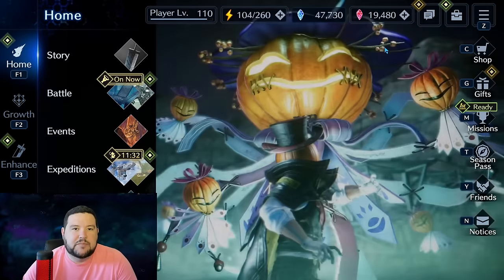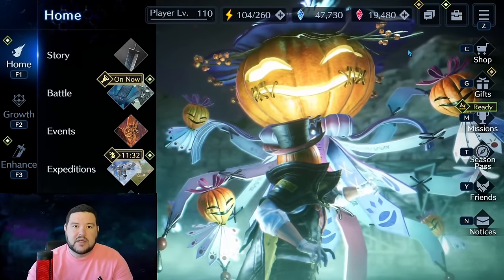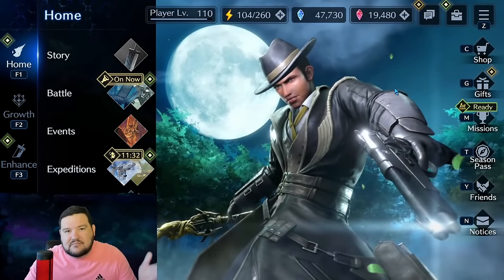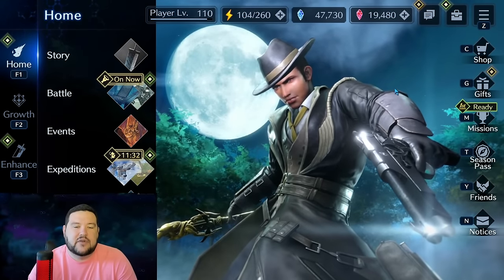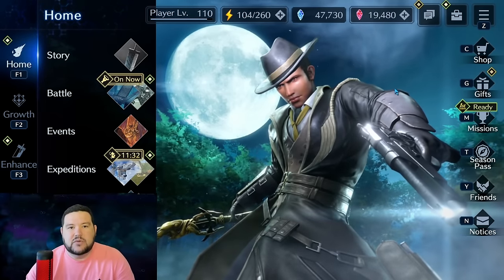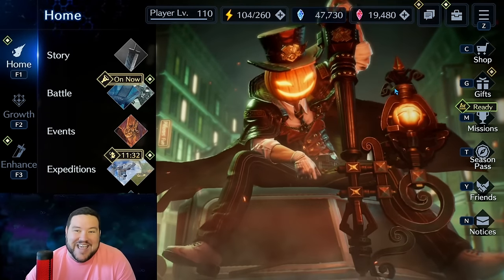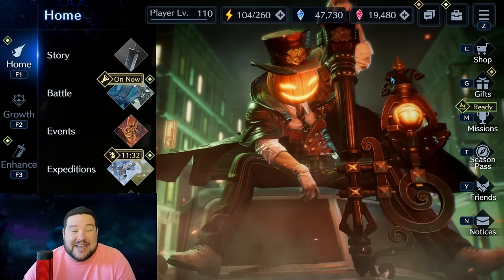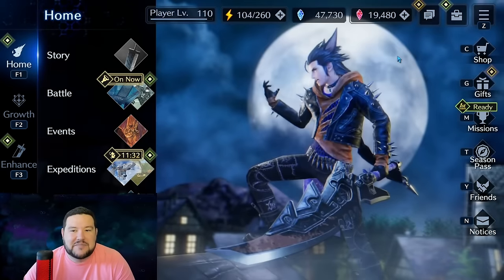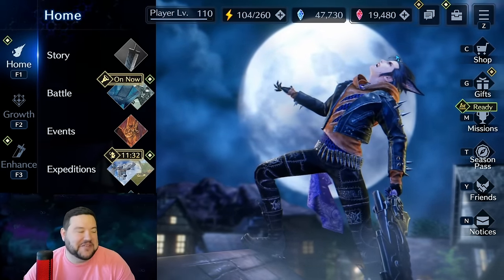I think the game should support whales a little bit more than that, because those people are spending a lot of money and they should just be rewarded for having all of those things complete. Also the excitement — we're excited we get a free gear, I'm super stoked about it, they didn't have to do that. But if I had them all, I would feel pretty let down getting just 10 mithril ingots.